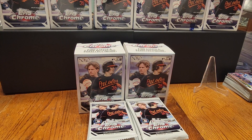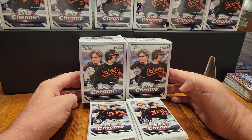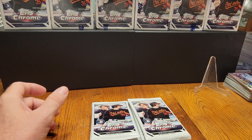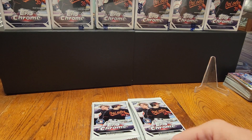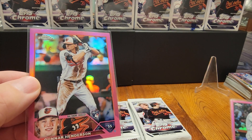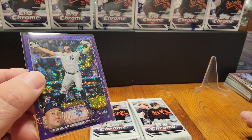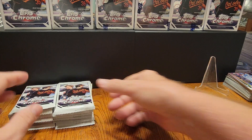All right guys, another quick rip — some more 2023 Topps Chrome, just going quick because I got places to go, people to see. On the last rip we did, we had a couple good ones: we had a pink Shohei, which was a nice card — I think it's a 20 or 40 dollar card — and then we got a nice pink refractor Gunnar. And then we've got the Jean Carlos Stanton, numbered 207 or 299. Let's do this, hopefully everybody's having a nice day.